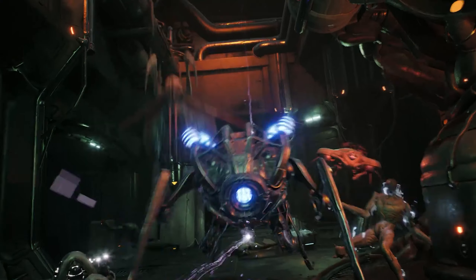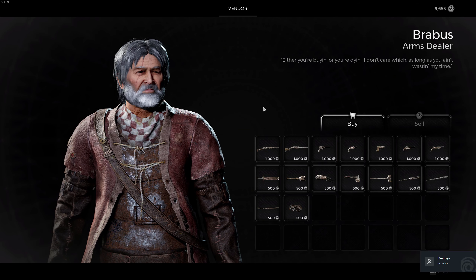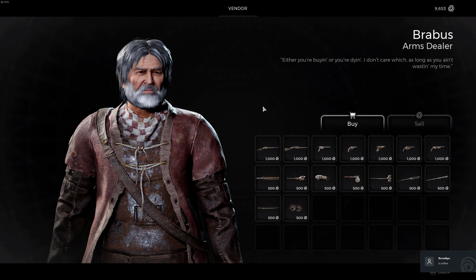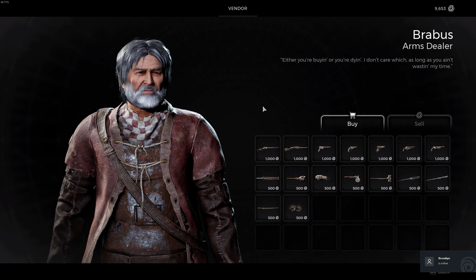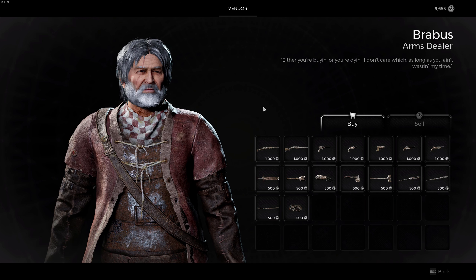Now jumping into the video, you need to know two things. Firstly, each archetype has a different starting weapon once you unlock your first one. Secondly, you can purchase a number of weapons from Brabus in Ward 13, including the other starting weapons of the archetypes you didn't pick. These weapons usually cost around 1000 scrap, but can be bought instantly.